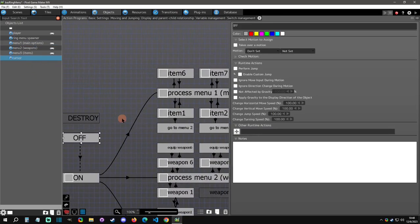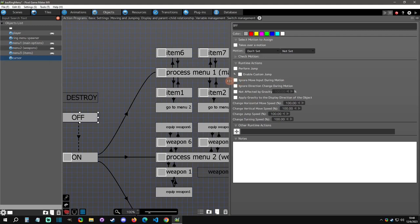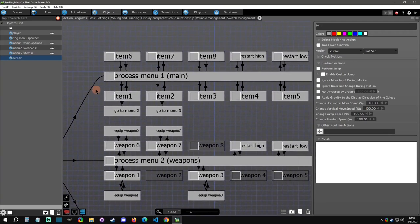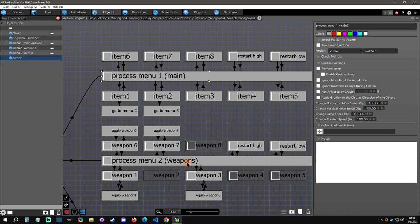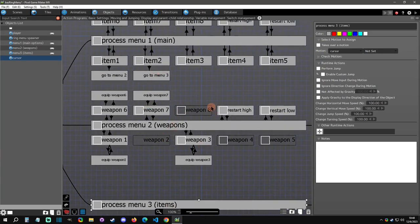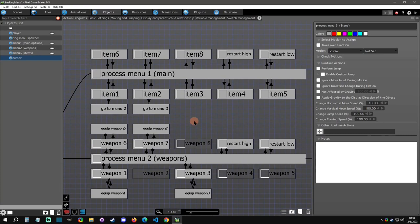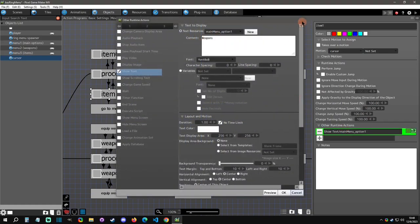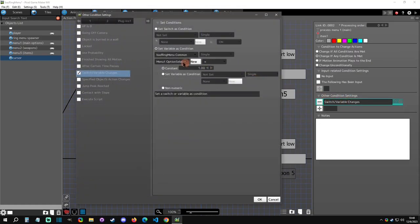Let's go to the cursor. I basically have cursors be the 'shower' of everything — the effects or the name. When the cursor is in the main menu processing state, item one was the weapons. I only show the weapons label if the option selection is indeed one.